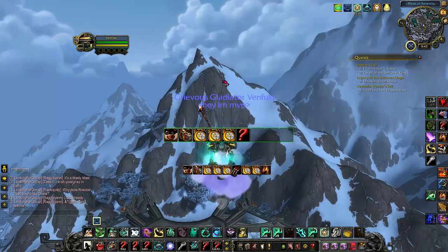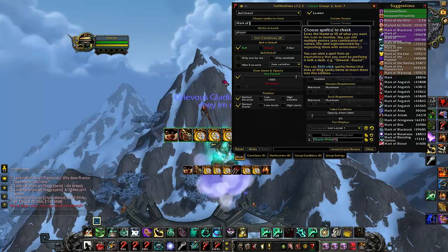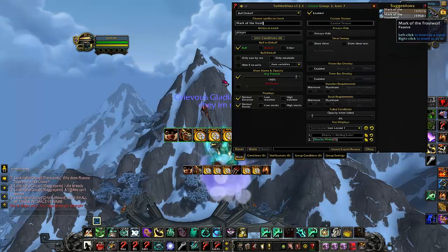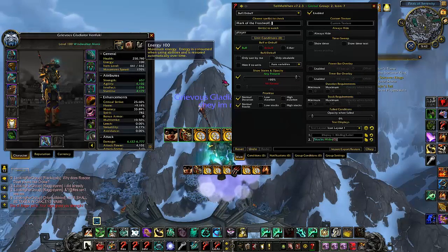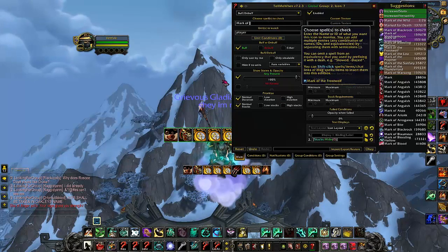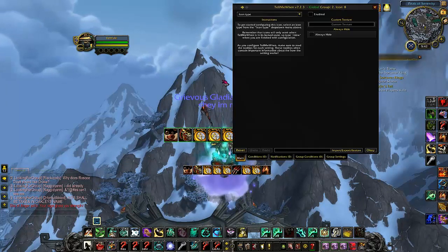Tiger Strikes. Then buff and debuff — set up Mark of the Frostwolf so we know when our trinket procs. Well, I'm not even using Mark of the Frostwolf right now, so I could switch it up to a different trinket — Mark of War Song. Let's see if we can find that. Mark of War Song — there we go. So now we're tracking our Mark of War Song trinket proc.